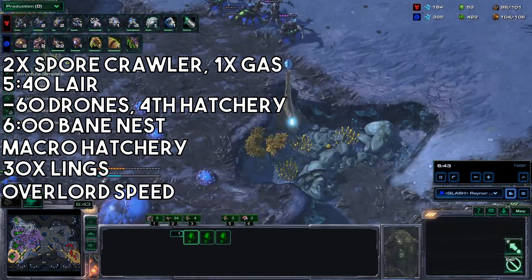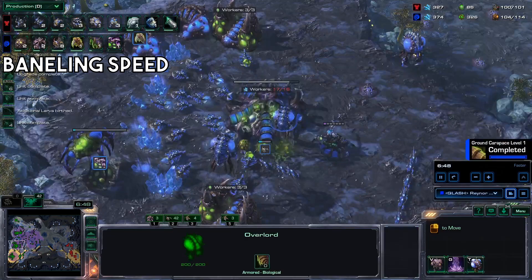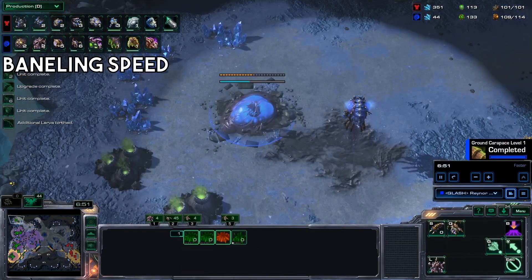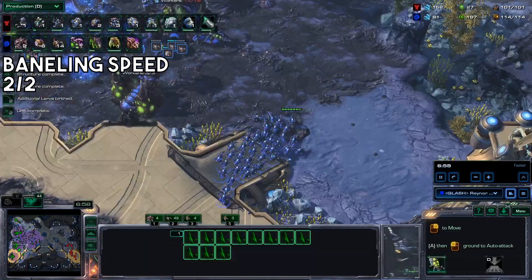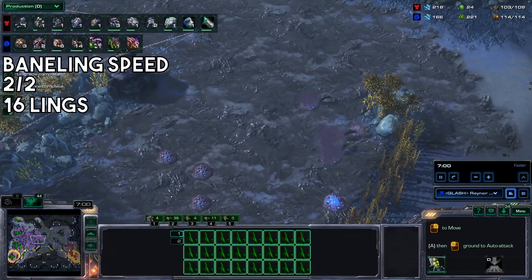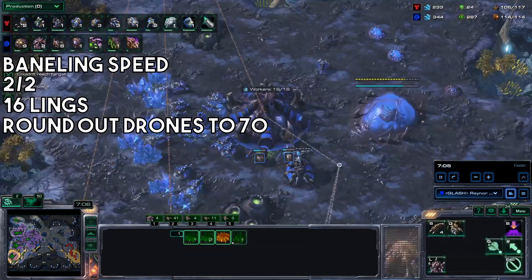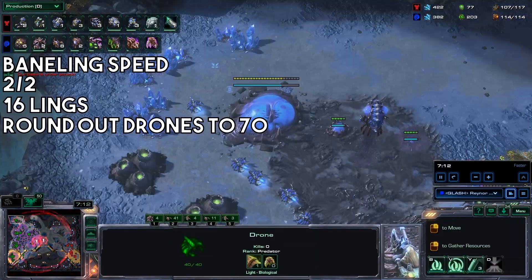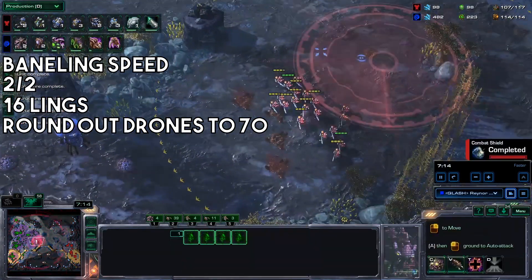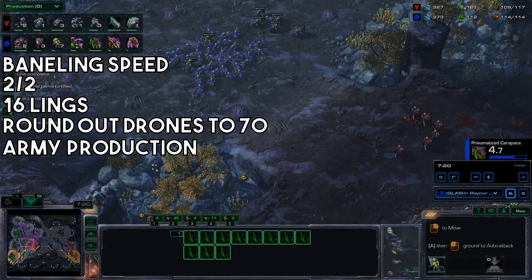Overlord speed. Baneling speed. When 1-1 finishes, start up 2-2. Grab more lings. Round out your drones to about 70, assuming your fourth base is finishing. Focus on making lings — just pure army production. As the attack moves in, build up some banelings and start worrying about the attack.